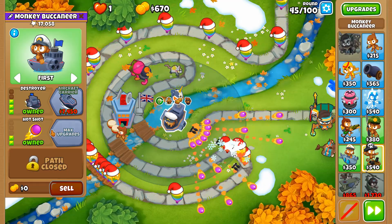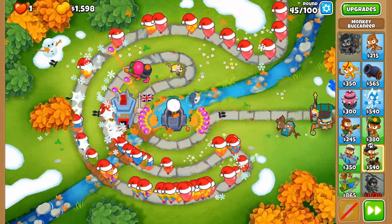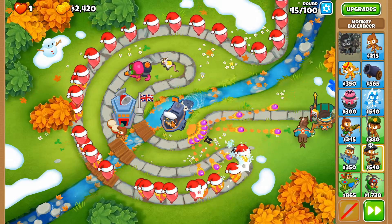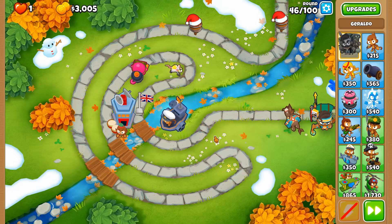Now that we have MIB, Hot Shots is going to be a little bit of a hindrance — though I always like the aspect of fire with my fire power. The only downside to the glue gunner is that it makes leads horribly slow.